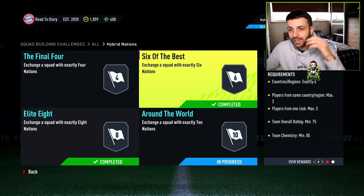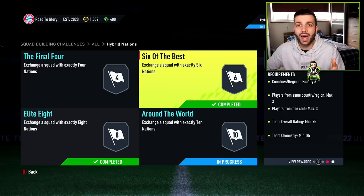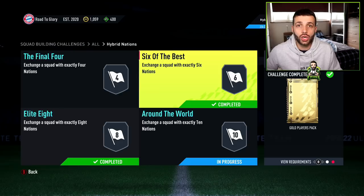The next SBC is Six of the Best. I've already completed it using players already in my club. If you've got untradable players, you just need to get that plus-one chemistry boost — it's really easy. Requirements are 85 chemistry and a 75 overall rating, so basically just gold players minimum. You could even chuck some silver players in there. As long as you've got about 30 to 50 players in your club, you'll be able to complete this. You get a Gold Players Pack in return, which works out to be a 12,500 coin pack, and it costs about 6,000 coins if you buy players off the market — double the return.